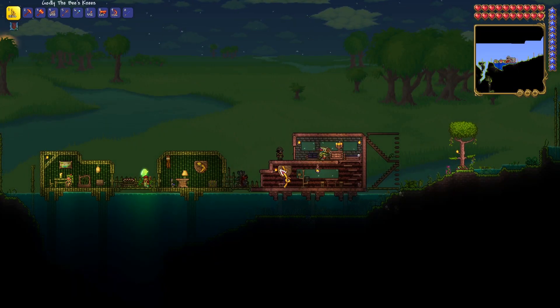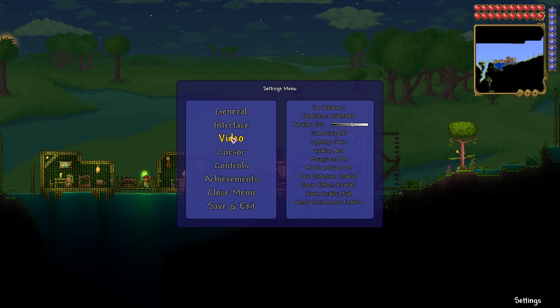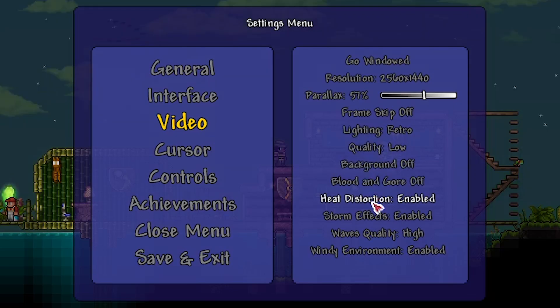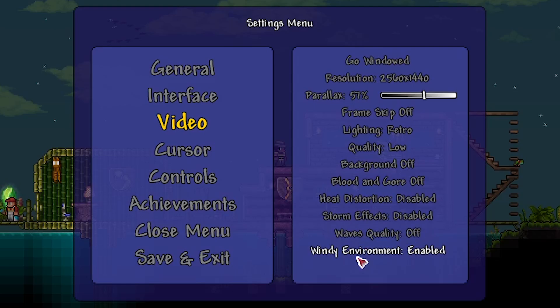the first thing you're going to want to do is open up your inventory, then go to settings, then go to video. Change your lighting setting all the way to retro — that's going to give you the most FPS. Make your quality go to low, make your background off, blood and gore off, heat distortion disabled, storm effects disabled, wave effects off, windy environment disabled. And with all these things, you're going to get way more FPS.